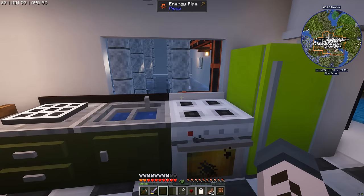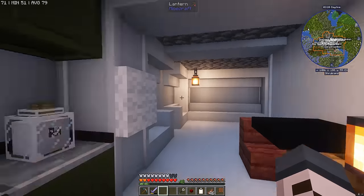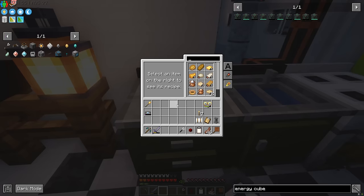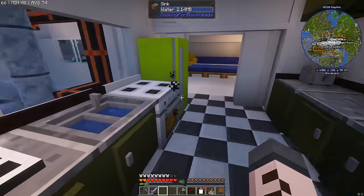And also the kitchen. I stumbled across something pretty cool over here — I realized instead of mixing water with wheat flour manually with buckets, we can actually make dough from Create in our Cooking for Blockhead's kitchen. And it's super, super easy. That's going to make upgrading the computer so much better.